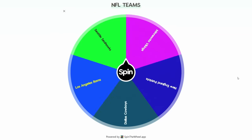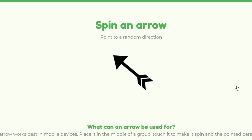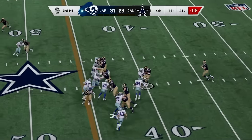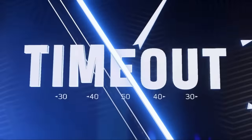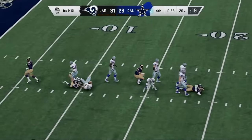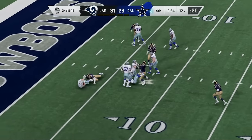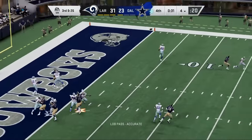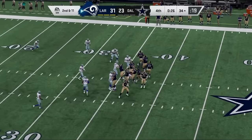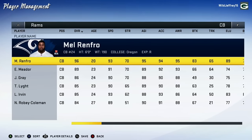The Rams are up yet again and they host the Cowboys. With less than two minutes to go the Rams hold an eight-point lead. The Cowboys get the ball back with a minute to work with and two timeouts — but Jack Youngblood wrecks the backfield, sacking Staubach twice. Staubach gets a pass off but it's overthrown and picked. The Rams take care of business in Jerry World, knocking off the Dallas Cowboys and improving one of the weaker parts of their team — their secondary. We are now down to the final four.